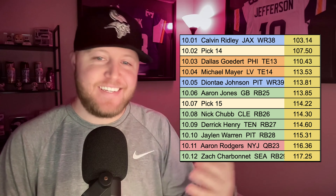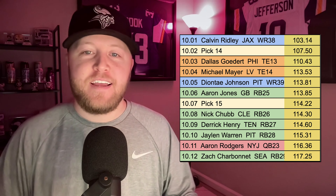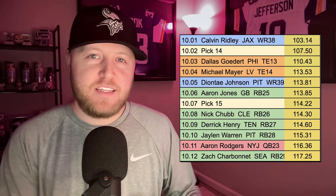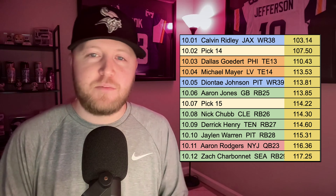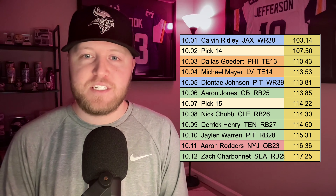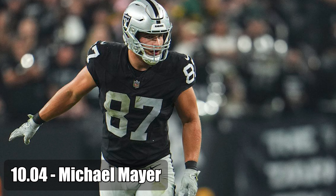Moving on to round 10, this round is kind of littered with older running backs — Aaron Jones, Nick Chubb, Derrick Henry — they're all either injured or committee backs. I don't really love this round for the running back position. I do think there's some good value in Calvin Ridley and Deontay Johnson at the wide receiver position, but I think the best pick in this round — the pick that has the most upside — is going to be at that 10-04: Michael Mayer, tight end for the Las Vegas Raiders.